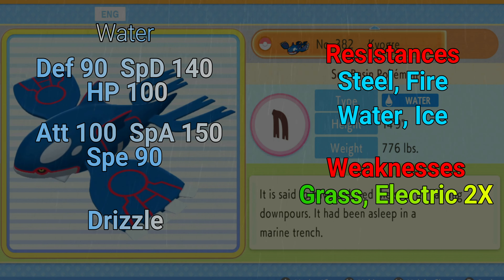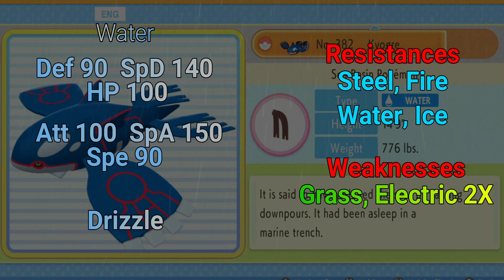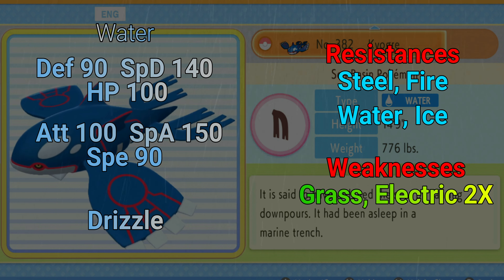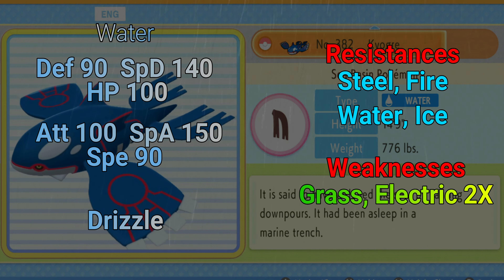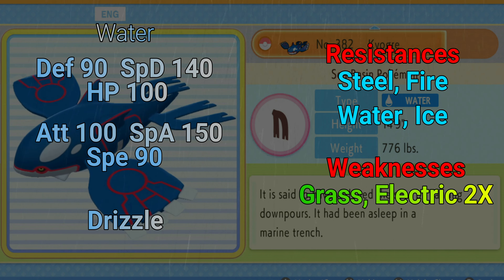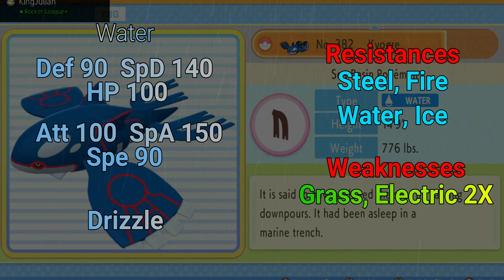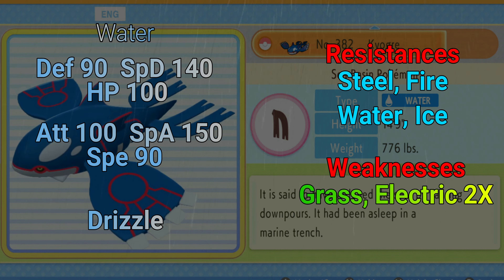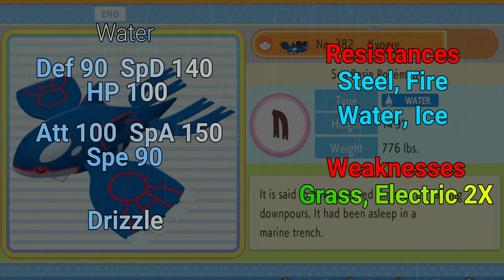Speed is 90 — that upper middle ground, not too bad at all, and definitely something we can work with using a Choice Scarf. Looking at the attack stats, Attack is 100 and Special Attack is 150, which is an insane amount of damage you're able to put out with this Kyogre, especially with the builds we're going to get into.